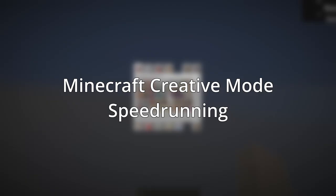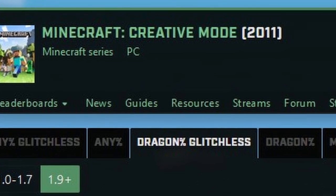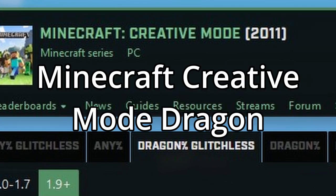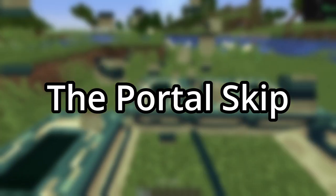However, Dragon% is still very popular in the Minecraft creative mode speedrunning community. On the Minecraft creative mode speedrunning leaderboard, there are multiple runs submitted to the Minecraft creative mode Dragon% glitchless category. Now my latest run is a Minecraft creative mode any% glitchless run, where I do indeed use the portal skip.